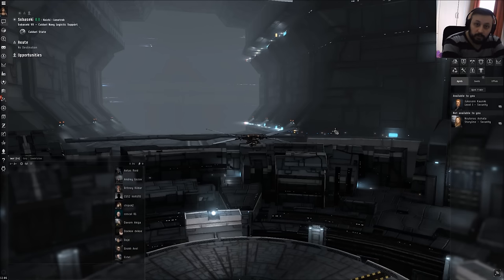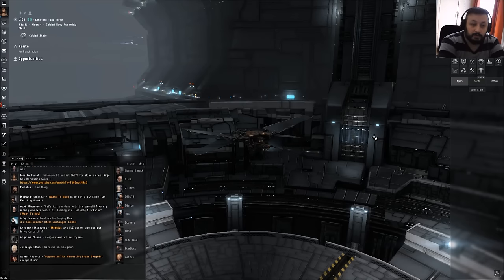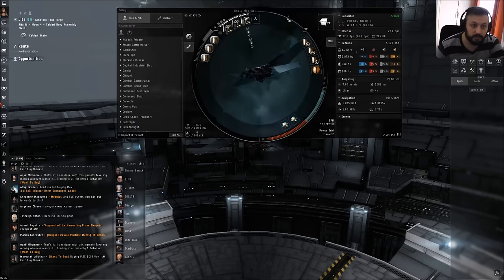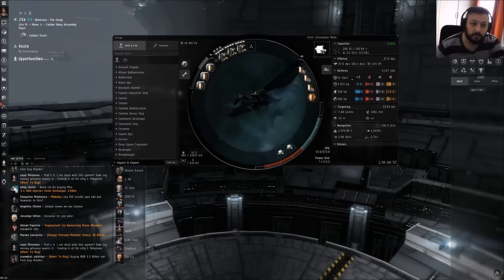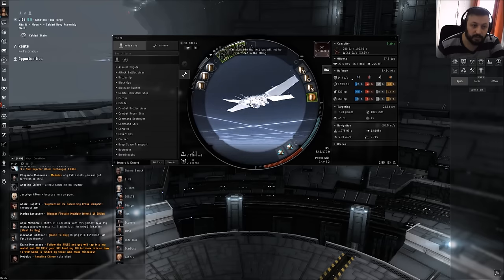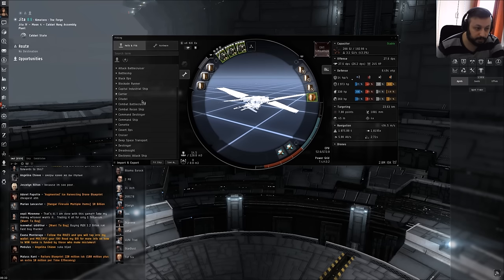Welcome, Killtech here. What I want to show in this guide is for beginners and alpha clones how you could possibly fit a nice level 1 mission ship and how to think and skill for the future to get into bigger ships. Level 1 ship fitting — you can find a lot of useful fittings on Uni Wiki, that's a great resource for beginners, but I want to show something else: how to use the new simulator mode in EVE Online. That's a great way to test out builds and see the results. Let's enter simulate mode.